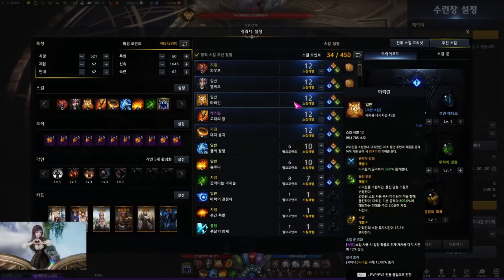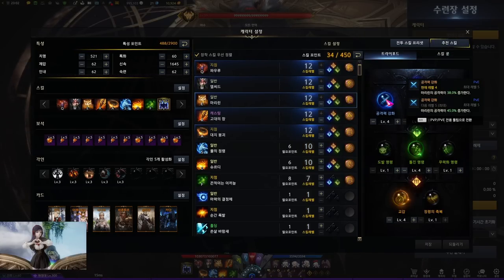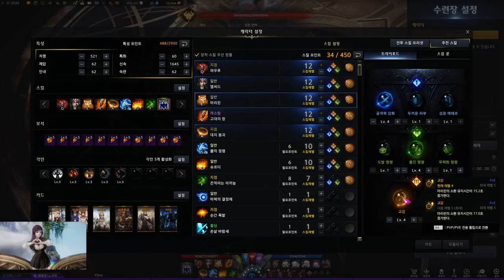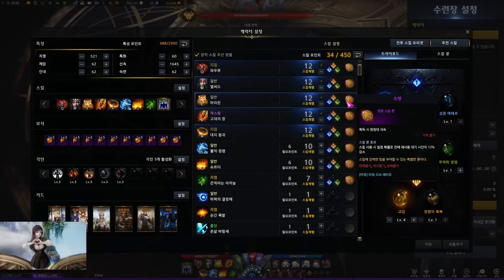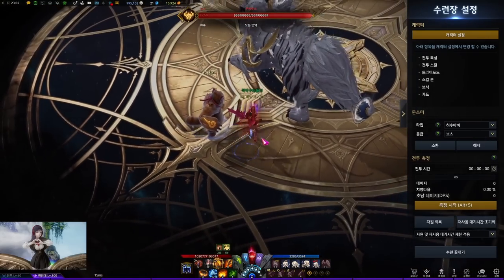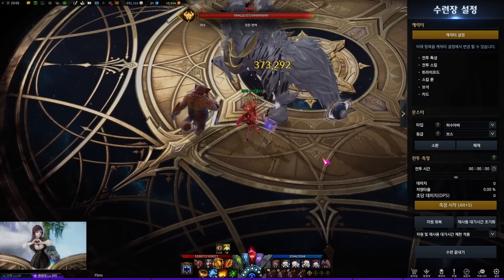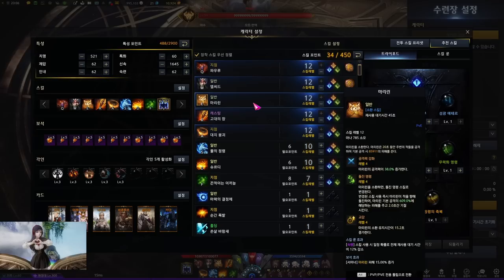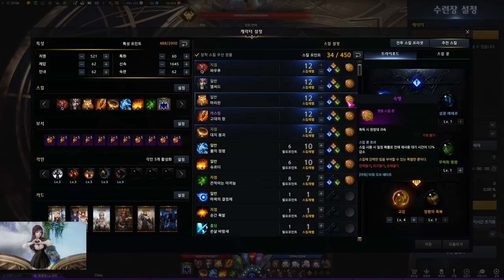Marillin. This skill summons a bear called Marillin. It gets affected by Overflowing Consensus class engraving. First tripod increases his attack. Second allows you to use a secondary skill. Third increases his duration time by a lot. Rune is Quick Recharge. Poweroo and Marillin have secondary skills, which is why they fit well with Quick Recharge runes, since pressing secondary skills can also activate the Quick Recharge.